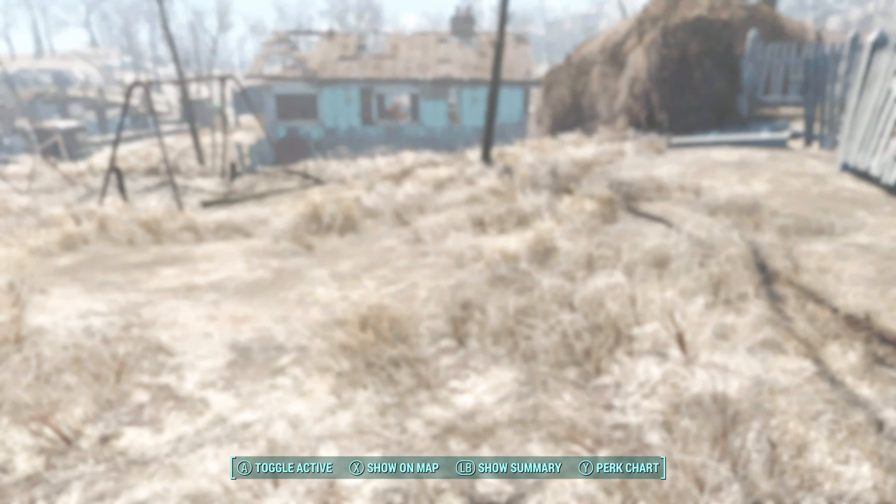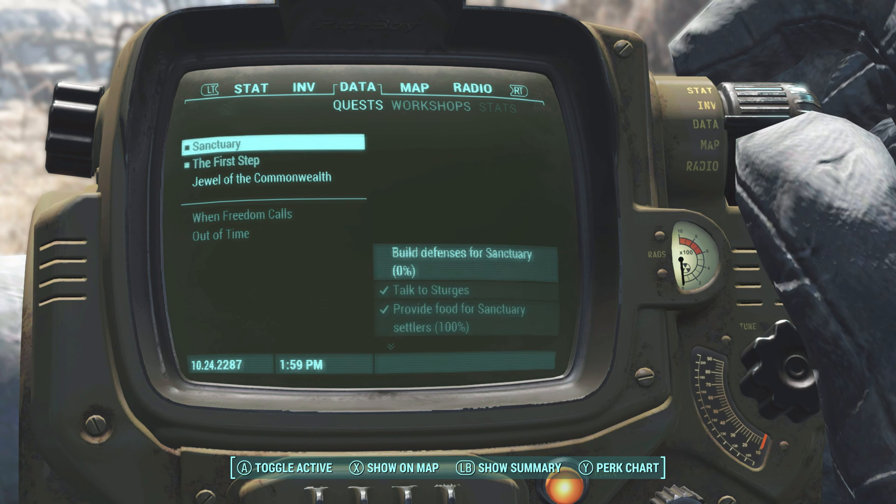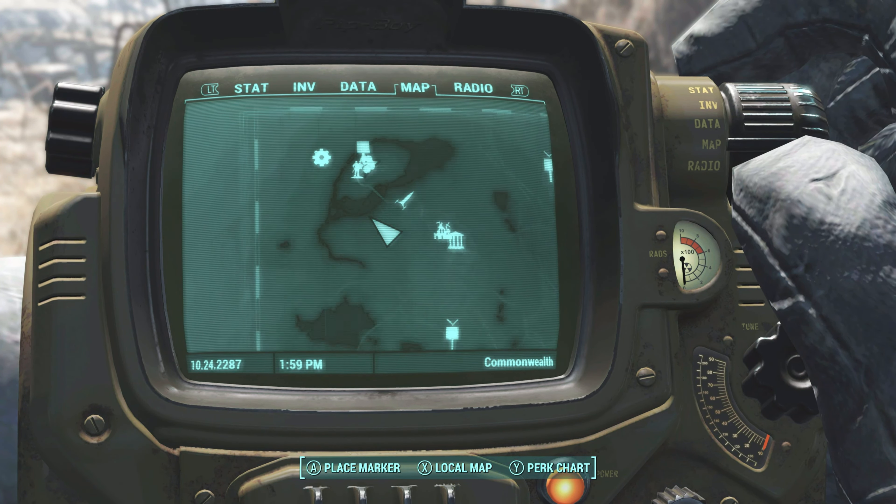I think what we should do is fast travel. Go to Diamond City — but we're gonna go to the Museum of Freedom first. Hopefully there's no more raiders here, but I'm sure they'll have spawned back in. Doesn't bother me anyway.